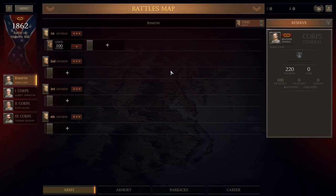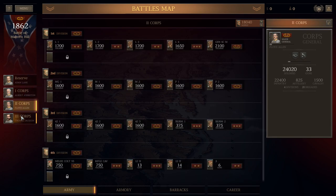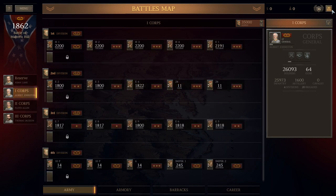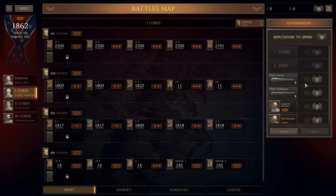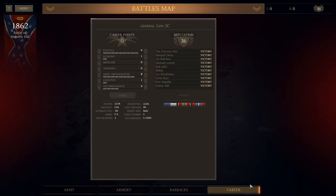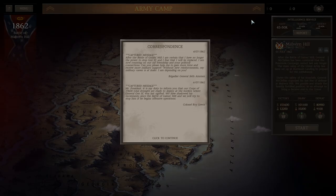This is Ultimate General Civil War on Legendary Difficulty using the UI patch 1.8. The second Corps commander is perked for speed — makes sense, they have a really long way to go and it takes them forever to get there. Here are the career points, a quick overview of the army basically.